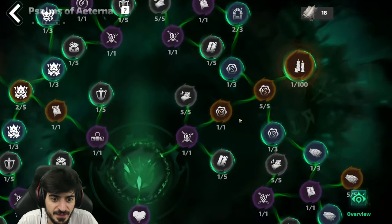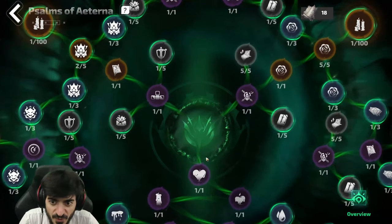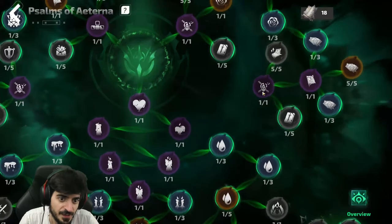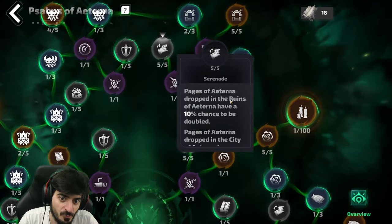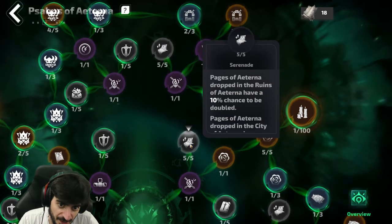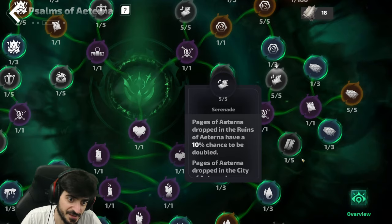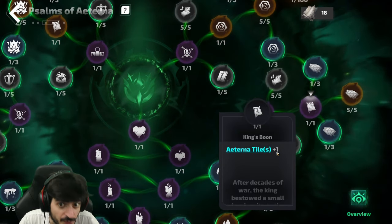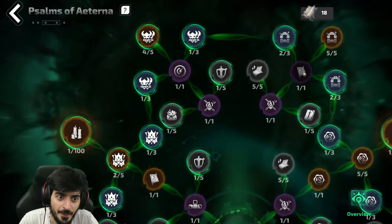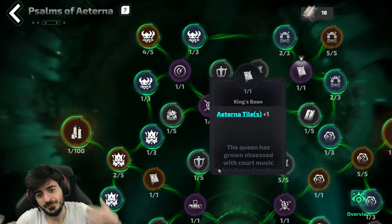Up here is more expansion, expansion, expansion — so if you're looking to fill the map up as quickly as possible and have all the rooms unlocked, you need to get these expansions. They're like the last purple circle hanging off each path. Up here we have more page doublers — doubling the pages means more pages. There's double pages here, double pages here, and one more set of double pages down there. Very important. Over here you also get an extra tile at the end of the map, and up here another extra tile, giving you three tiles total to make it easier to connect and get more treasures.